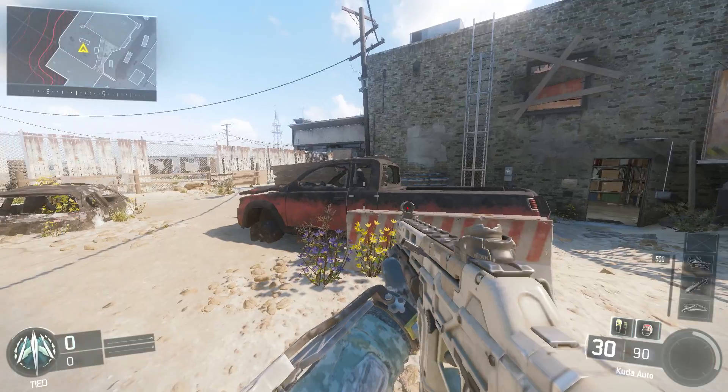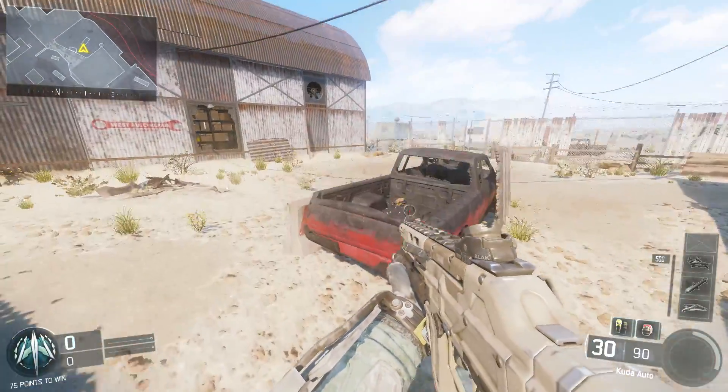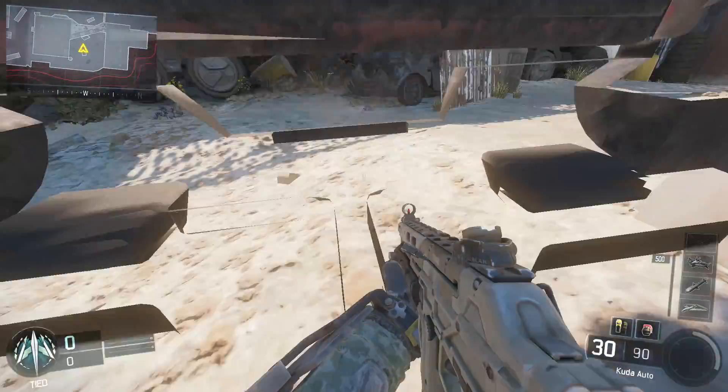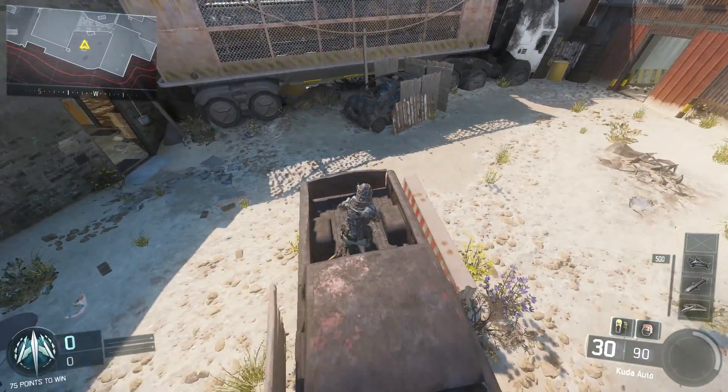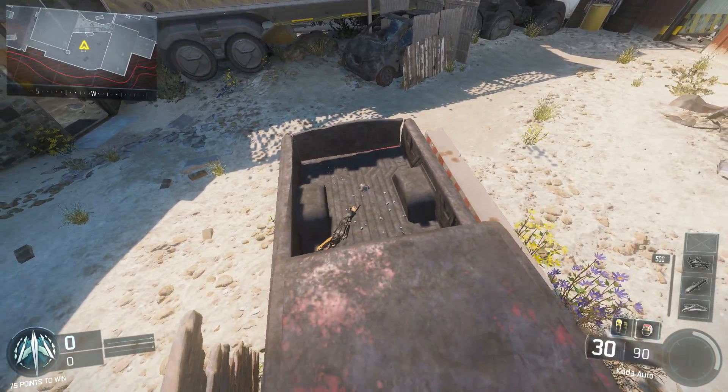All you have to do is get inside the back of the truck and go prone — that's it. It's really awesome because you can shoot through the back of the truck and no one can really see you.